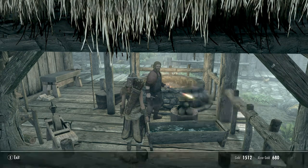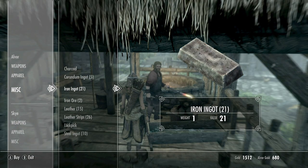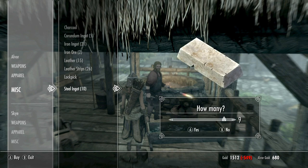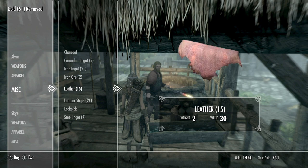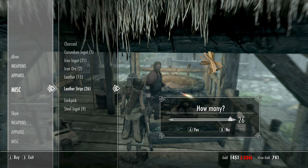Looking to protect yourself or deal some damage? Watch your gut in the way of ingots, my friend. We've got some steel ingots. We'll take a steel ingot and we'll take — well actually I wouldn't mind buying all his leather. That's 4.50. That's 2.3.4.